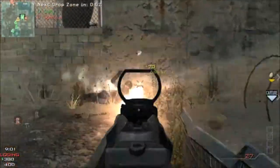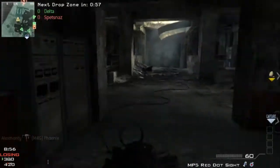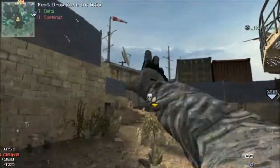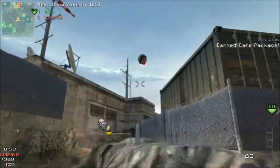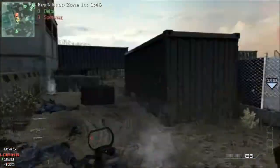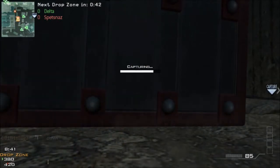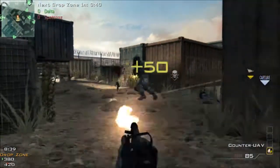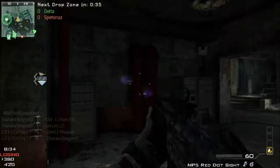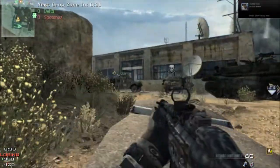I don't exactly remember what my perks are. I believe it's Sleight of Hand, Blast Shield, and probably Stalker. Stalker's pretty useful for me with both guns because I don't like to hip fire much, even if you see it. I must have Steady Aim on this class. I got Steady Aim mostly because with submachine guns it's pretty easy just to hip fire and pick up a bunch of kills like that.